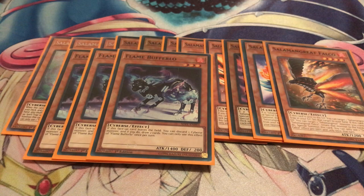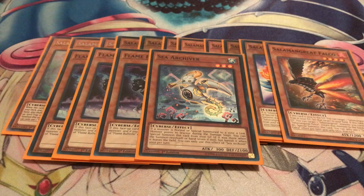Now moving on to the Cyber Engine. Three Flame Buffalo — the pseudo-Salamangreat. It is a Fire attribute and it can go into Baylinks, which is great. It's your Pot of Greed: if it's sent from the field to the grave, you send one Cyber monster from your hand to the grave and draw two cards, so it's a good way to dig into your cards and get all your resources. I'm only running one copy of Sea Archiver — you could run two if you wanted to, but I liked it better at one for now. It's kind of a pseudo-Spinny: if a monster's summoned to a Link Arrow, you can special summon this card, so it's a free body and another Level 3 to go into Mirage Staglio.